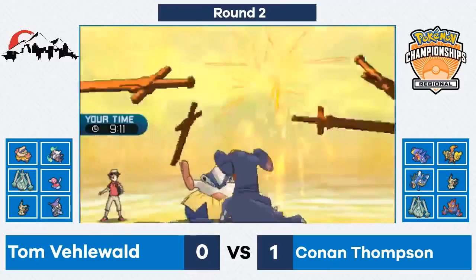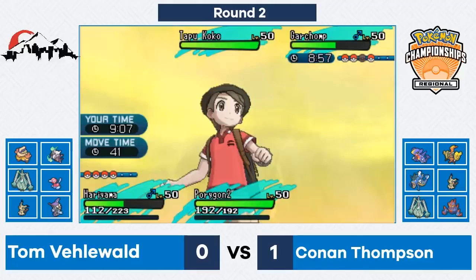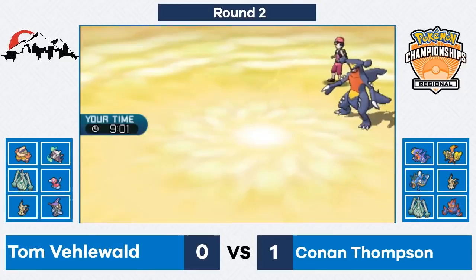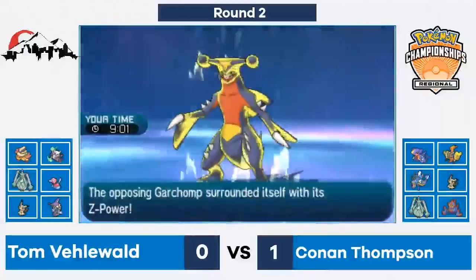Skydrop has many applications in VGC, but a popular example from the VGC 17 season was Tapu Koko and Garchomp. In this battle from Utah Regionals, Conan uses Skydrop with Tapu Koko onto TJ's Porygon 2, which threatened heavy damage with Ice Beam onto Conan's Garchomp. This bought a free turn for Garchomp to set up a Swords Dance, allowing it to threaten a potential knockout on the following turn with a Tectonic Rage.